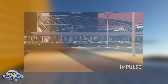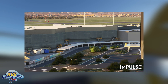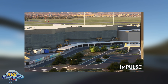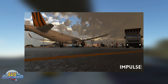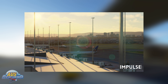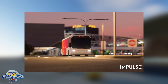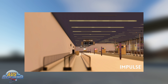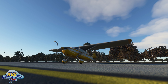Impulse Simulations have announced they will be releasing Adelaide Airport for the sim on the 16th of July. Adelaide Airport is the fifth busiest airport in Australia, serving a wide range of aircraft from GA to wide body. Highlights include 15,000-plus hand-placed objects, full PBR textures, custom animations, animated jet blast effects, 50-plus custom assets, 50-centimeter custom ortho imaging, detailed static aircraft, and realistic ground and apron textures. Compatible with the Orbx Landmark for Adelaide.